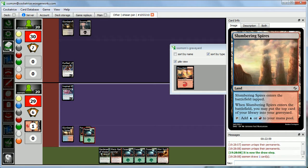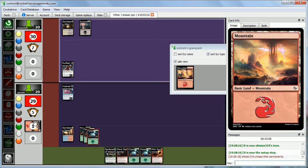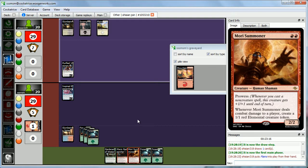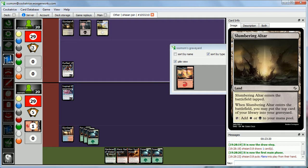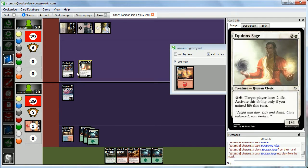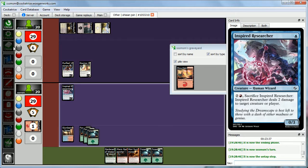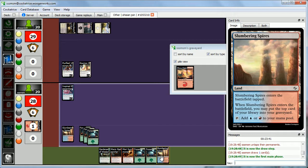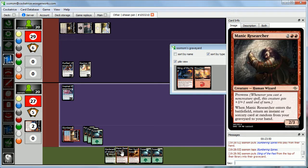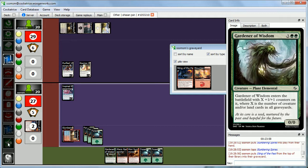We drew Mori Summoner — a double red card. Milling that mountain kind of hurt us a little bit, but at least we didn't draw another forest. Abby is getting out of her mana screw with a grip of seven spells, which is not something I'm happy to see. Equinox Sage enters — getting the engine set up. Five mana activation would gain five life and we'd lose two. Another thing we can't kill with Inspired Researcher, but Manic Researcher would currently come in as a 1-1, so we can't play him this turn anyway.